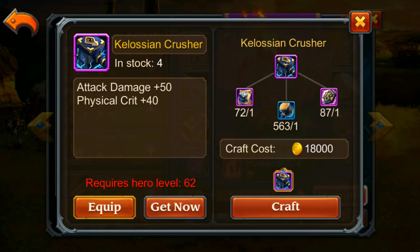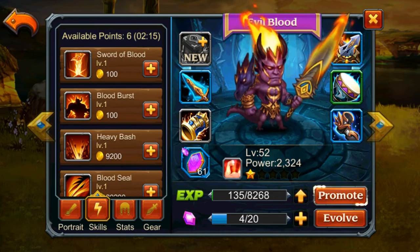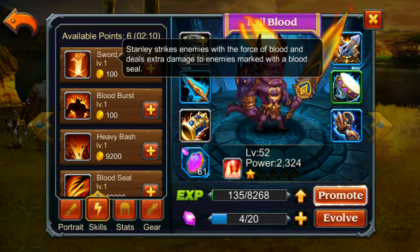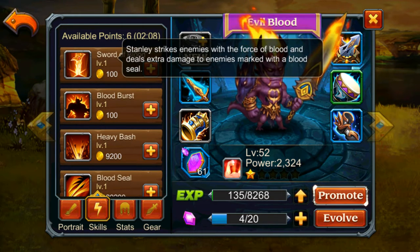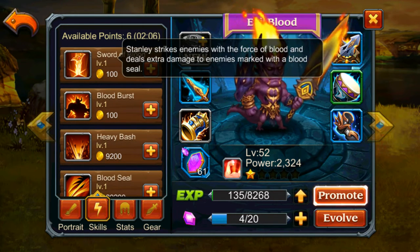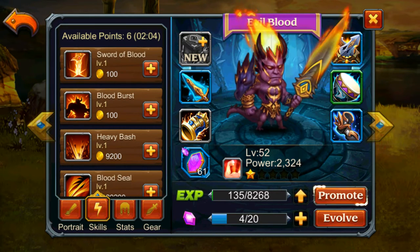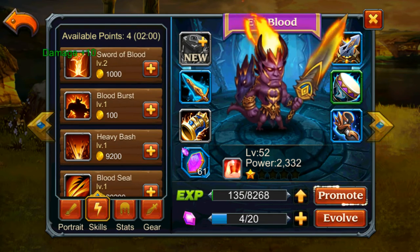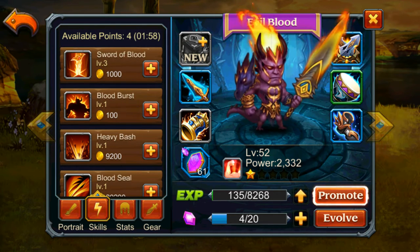I'm not gonna equip that because I don't really level him up. All right, so the first skill is Sword of Blood — it strikes enemies with the force of blood and deals extra damage to enemies marked with Blood Steel. That might be pretty good.